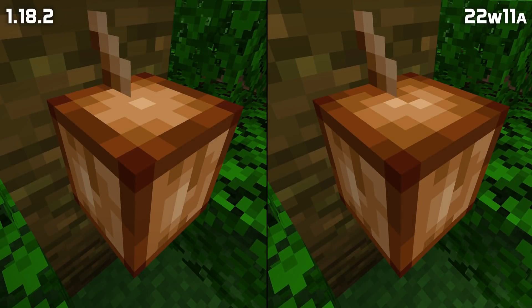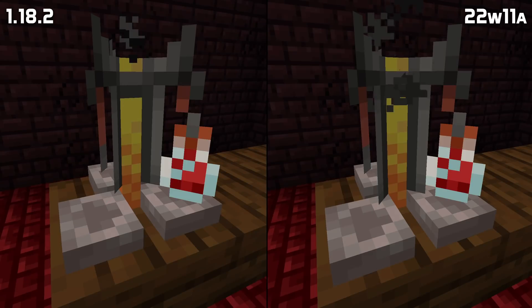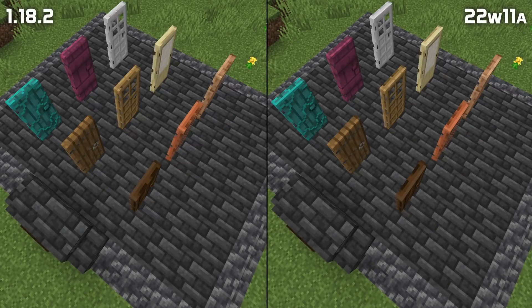In addition, the texture mapping of the second growth stage of cocoa beans have changed in a way that will break all custom textures, and the texture mapping of brewing stands and all types of doors have changed in a way that might or might not break custom textures.